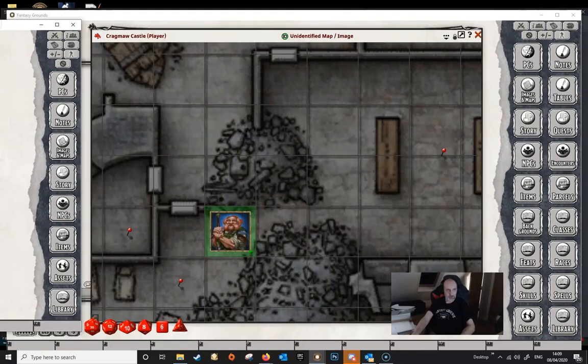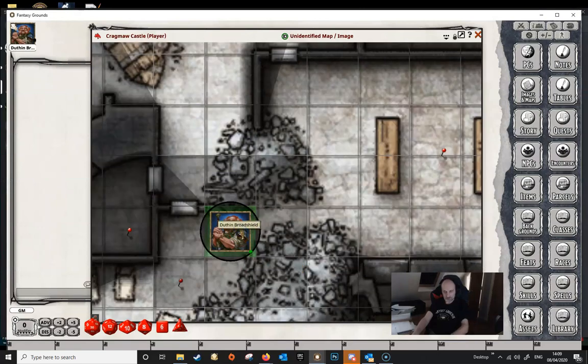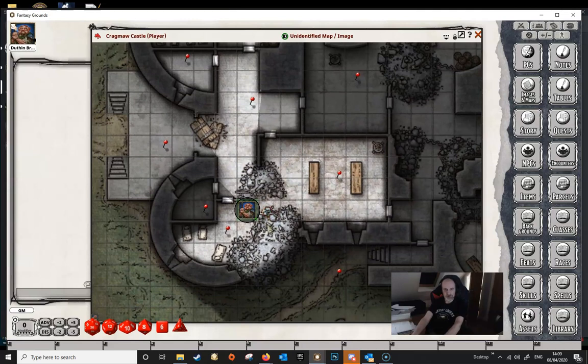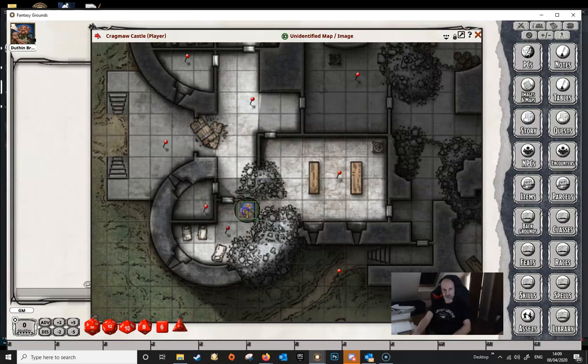There are a couple more things to be aware of as DM. There are no restrictions on the DM when it comes to moving tokens through walls or doors. As a DM you can move a token straight through anything — doors, walls, whatever — and they don't block movement for the Dungeon Master.